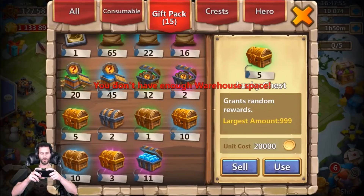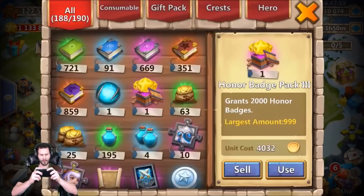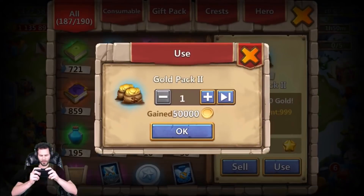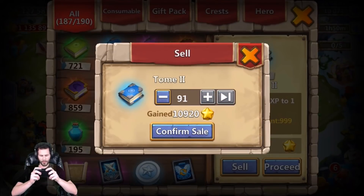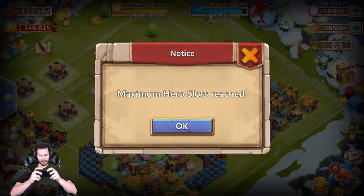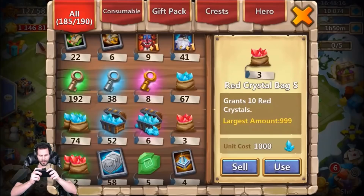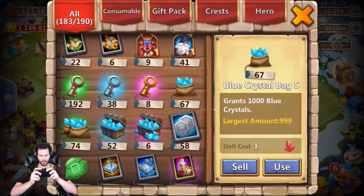Let's open up these rewards — oh, not enough warehouse space! I need to make warehouse room because I'm about to roll some heroes too. Let's use up all this gold. We can't even use all the gold. We can sell all these books — got 190 spots. There's so much junk in this warehouse.